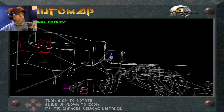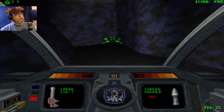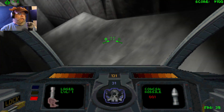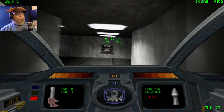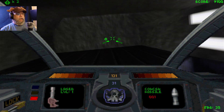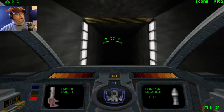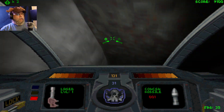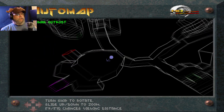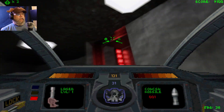I got the red key. I guess I go this way, then that way, then up. I'll figure it out. Did I just do a circle? Wait — I got a red door, I got a red door!